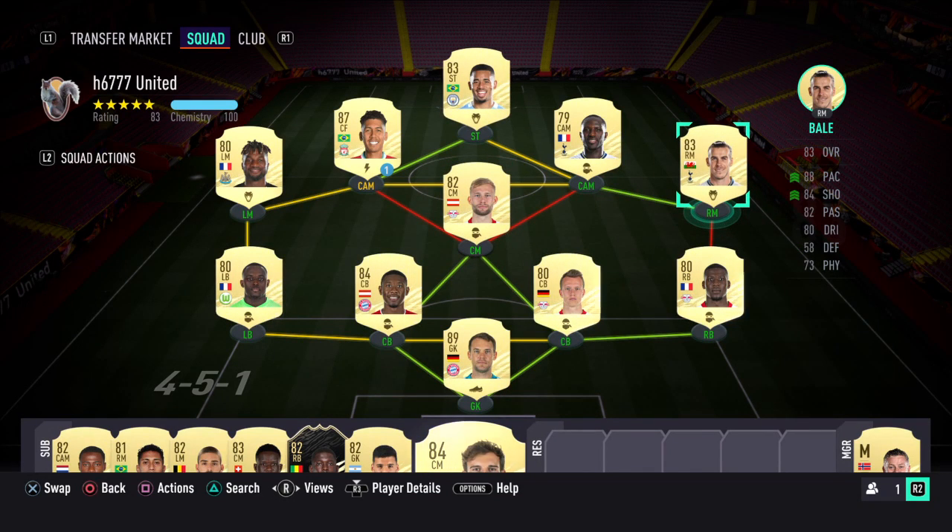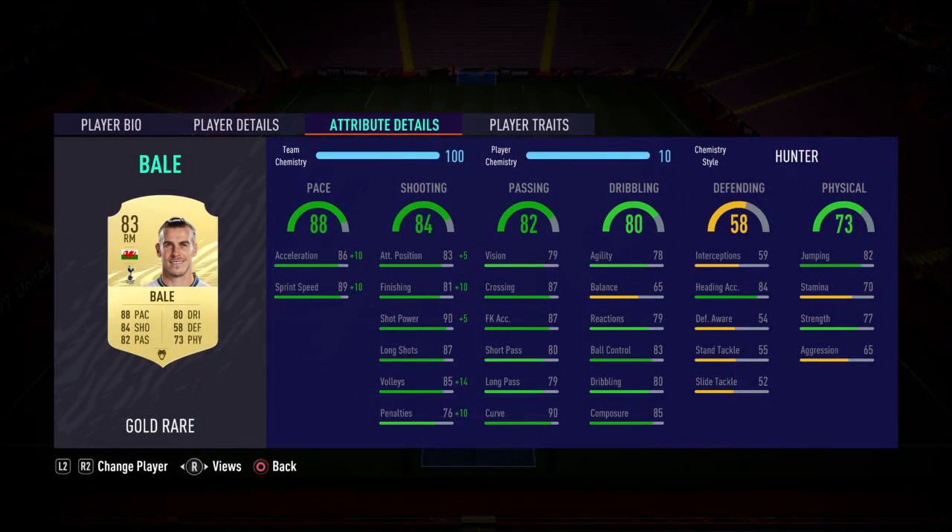At right midfielder I've gone with Gareth Bale. Got the Hunter on there — Hunter puts the pace well over 90 and the finishing up over 90 as well. Dribbling is excellent, this guy can pass as well. He's coming in at around 15k now, so you can't really go wrong with this card.